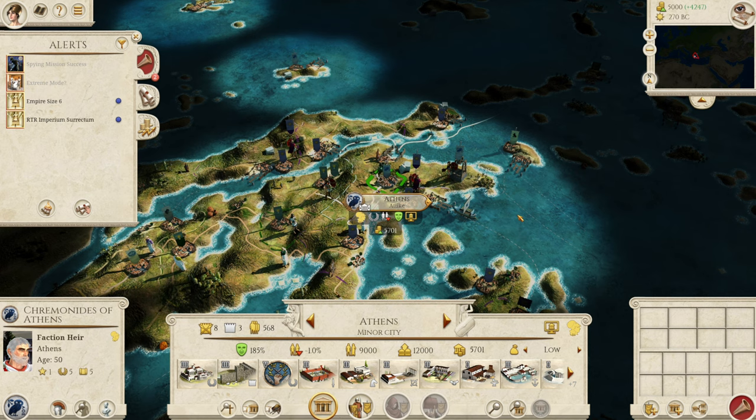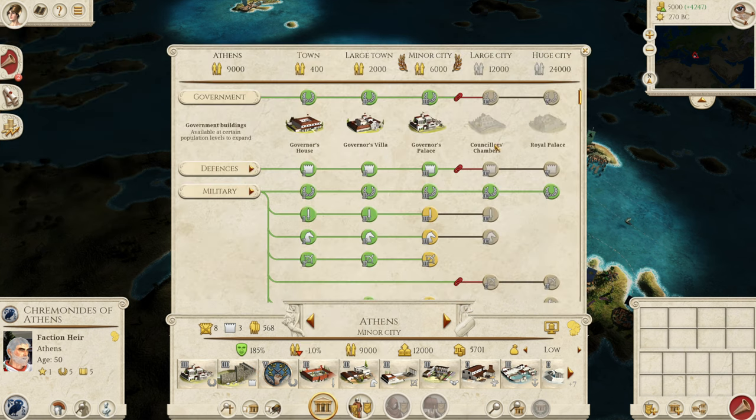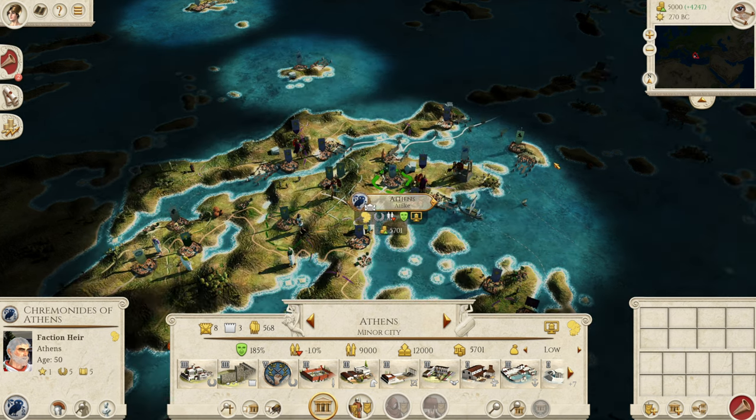Because the AI doesn't have to build this recruitment building, they get a slight recruitment advantage over you to make them a little bit harder — so extreme mode should be even more difficult. But to compensate, there is now the homeland system, which we'll go into later. Every single faction now has at least one homeland with a level four or five recruitment center. For example, Athens has Athenian Recruitment 5, so even though it's only a minor city you can still get access to a lot of good units early on if you upgrade the barracks.